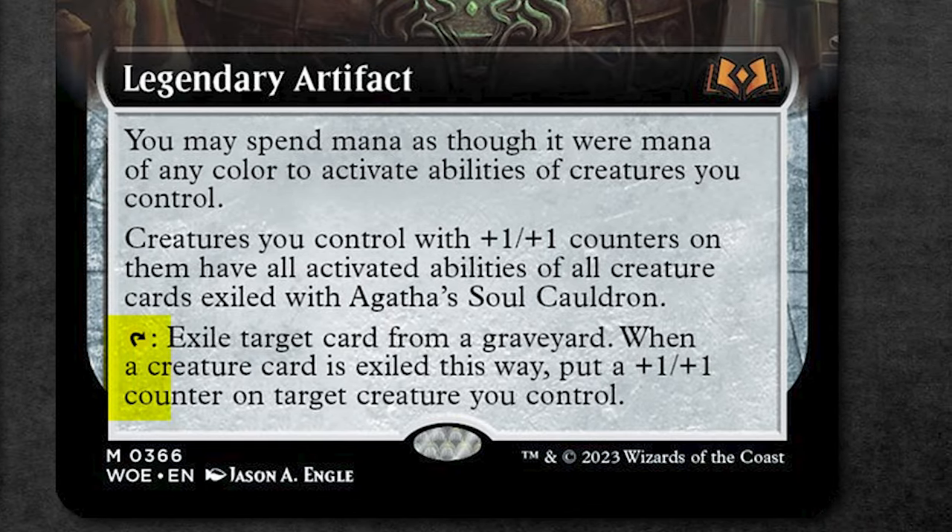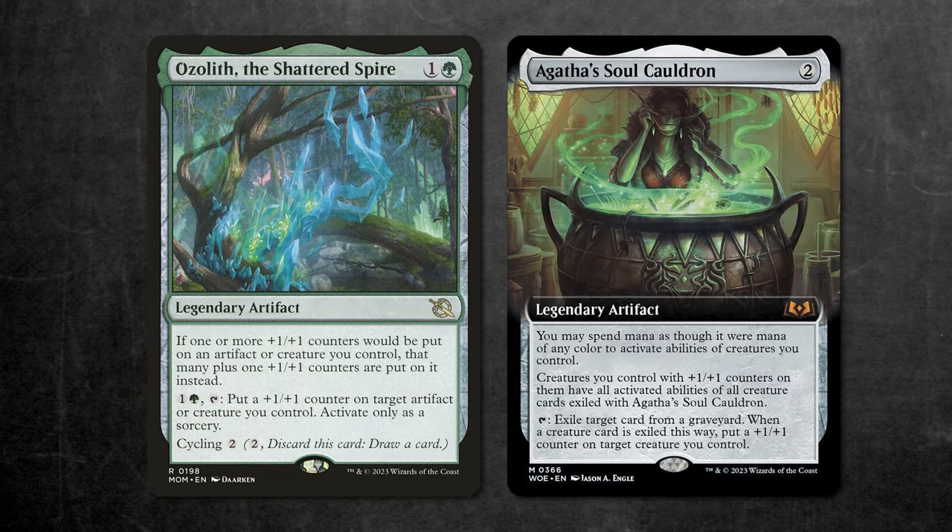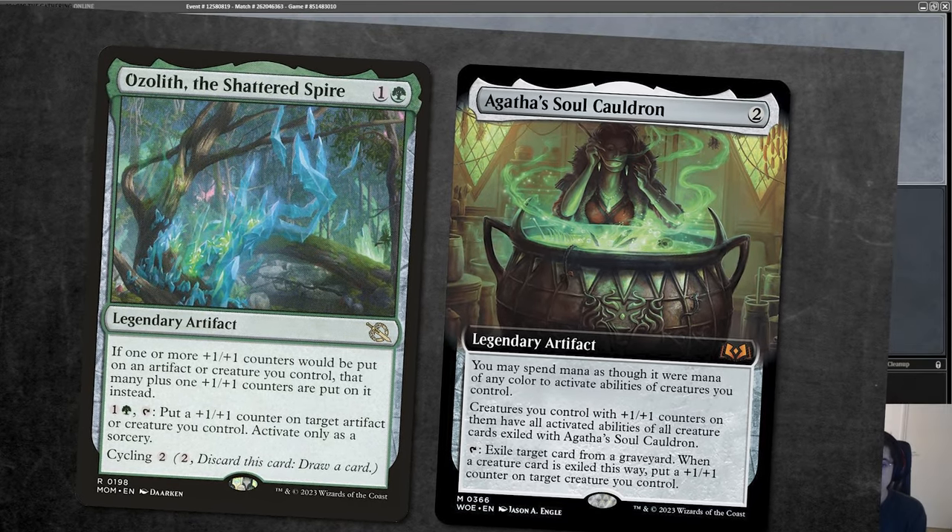The Cauldron allows us to exile a card from any graveyard, and if it was a creature we can put a +1/+1 counter on one of our creatures we control. Then all creatures we control with +1/+1 counters on them get the activated abilities of the creatures exiled with the Cauldron. Knowing how this card works, I want you to take a look at this play and why this card is so powerful.